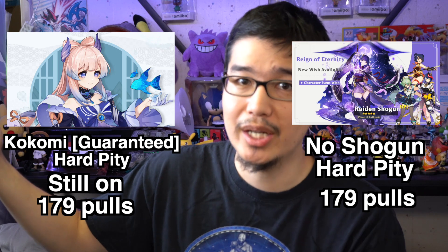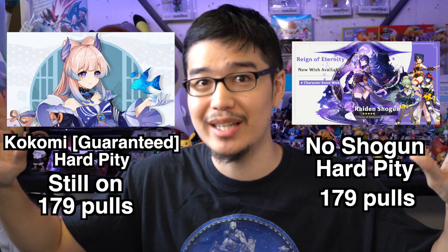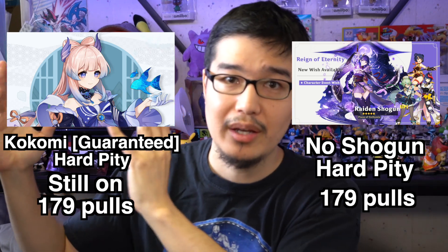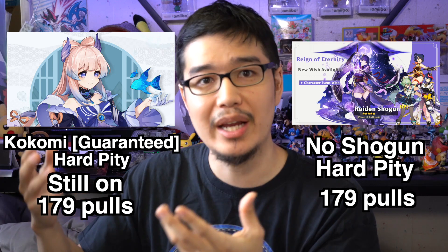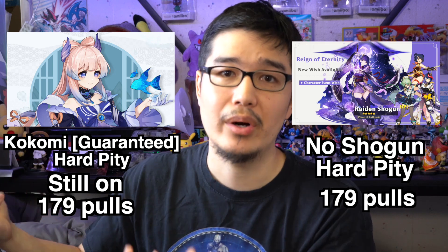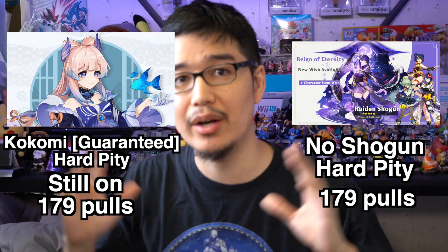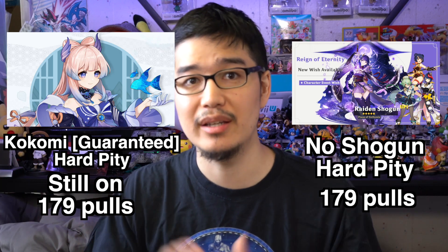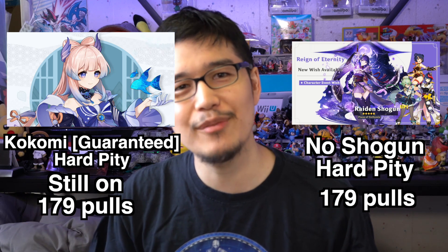Let's just say Kokomi is the five-star character for the next banner. Hypothetically speaking, if Kokomi is next and you do that 180th summon on that banner, because it carries over, you are guaranteed to get Kokomi. That's how the carry-over still works, and that's what makes it slightly more fair.